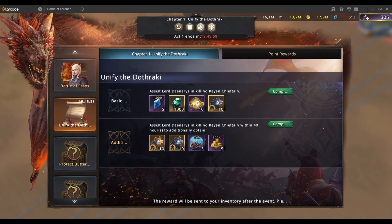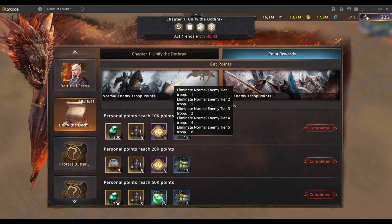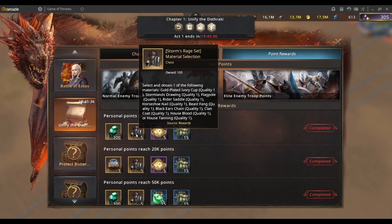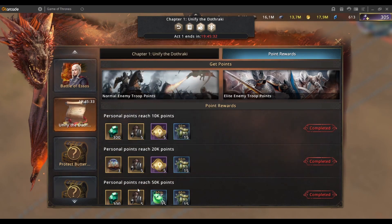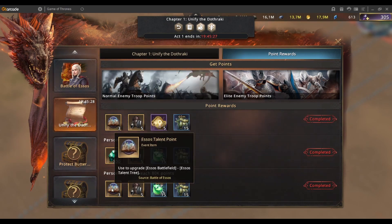Within it you've got some various points that you need to do. In chapter one we've got the point rewards, and this you get by killing normal enemy troops as well as Elite enemy troops. Those are the points for normal and Elite enemy troops, and these rewards are actually quite nice — you're able to select what you want from the Storm Rager set as well as your Esos talent point.